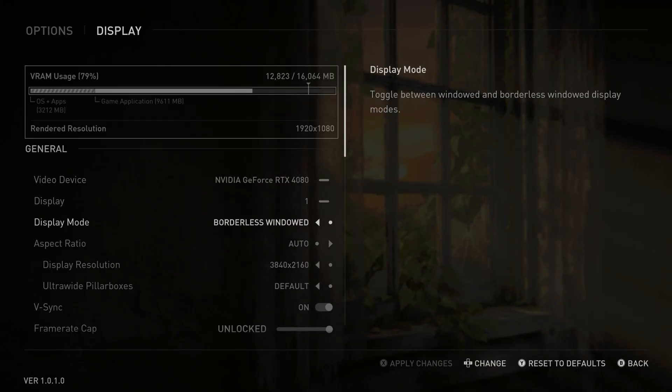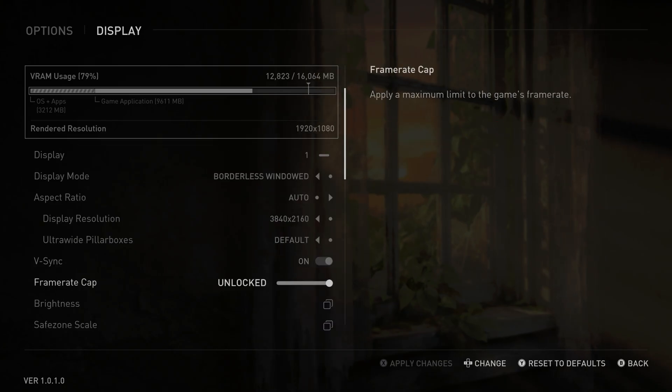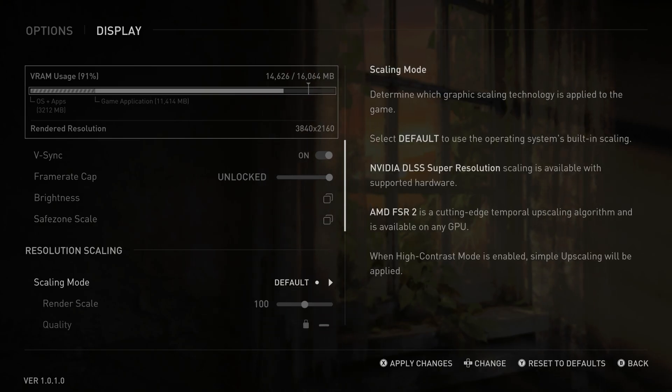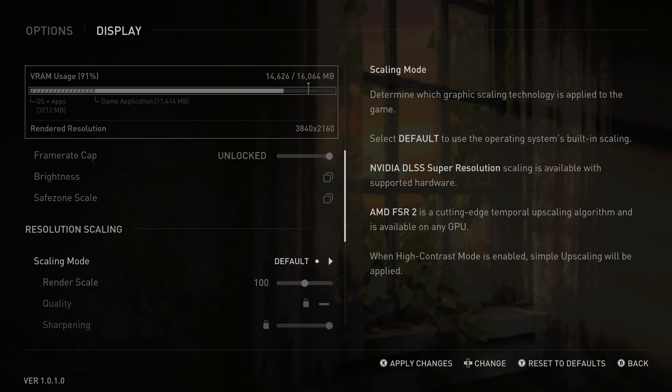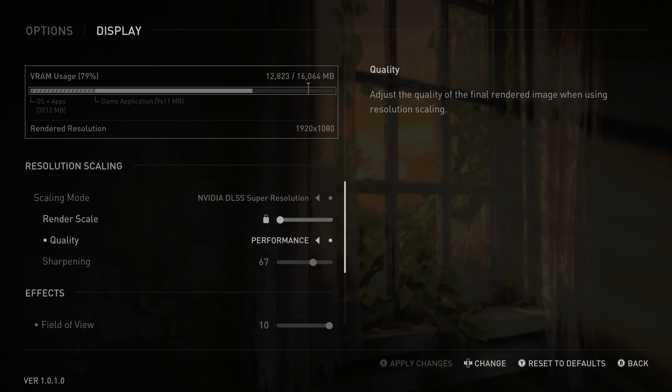Right now on screen you're looking at the in-game settings. One thing I really appreciate is that they added live VRAM usage — as you change settings, you can see the VRAM usage go up and down in real time, which is a very useful feature. However, unfortunately they did not add a fullscreen or exclusive fullscreen option, so points off for that.